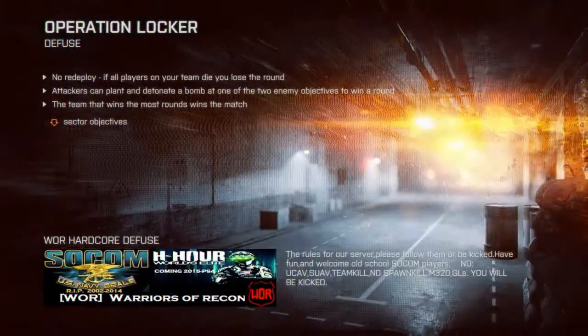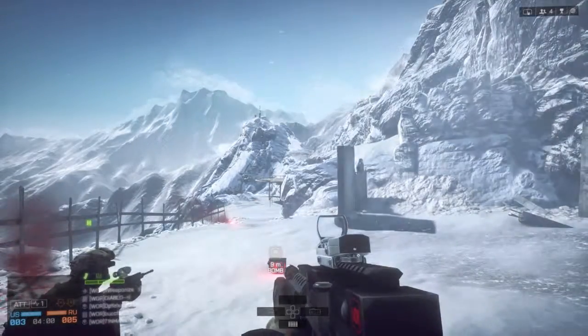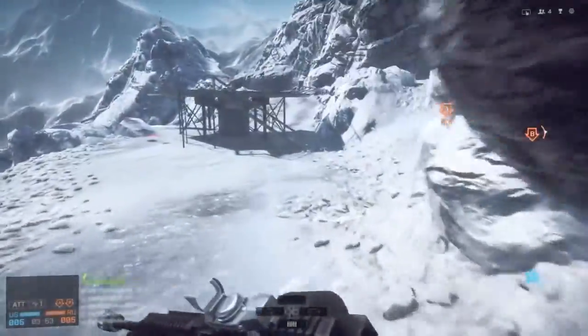There are multiple lanes to any bombsite. There's different elements. You have the main floor and then you also have the underground if you're going to A, and you also have the outside where you can flank and get behind the opposing team.